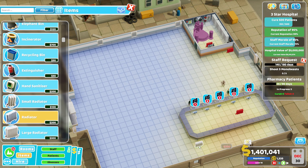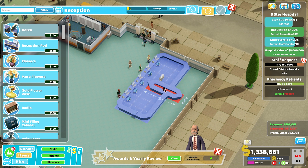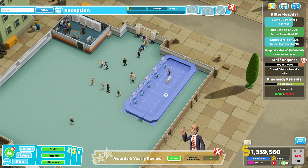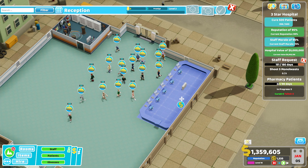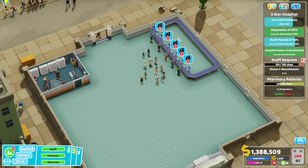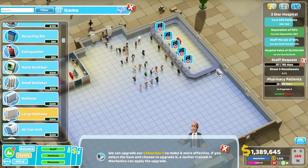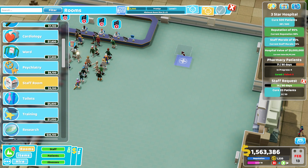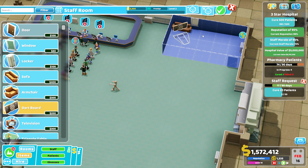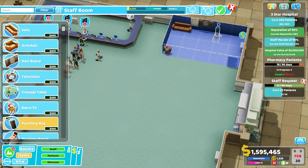I think it would be a much better idea to have patients coming up here and moving all those queues into this building. You can see them all running — the hordes are now coming to this new reception area. The annual awards are passing us by because I'm too busy. Let's just pretend we won every single award. You can see the queues forming at our brand new reception — look at the masses! Moving into this building I'm going to put in a brand new staff room with a lot more space, and we'll fill it to prestige level five with items staff can use for entertainment, food, and drink.